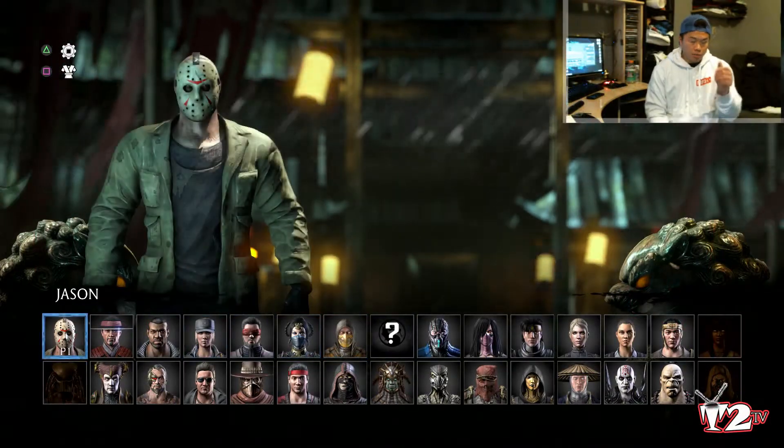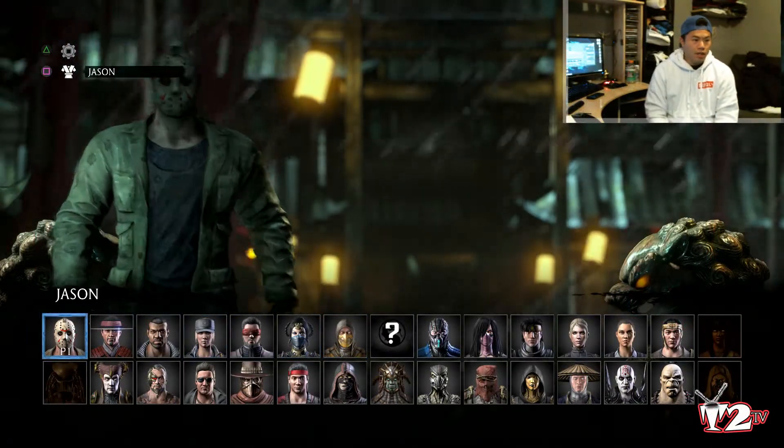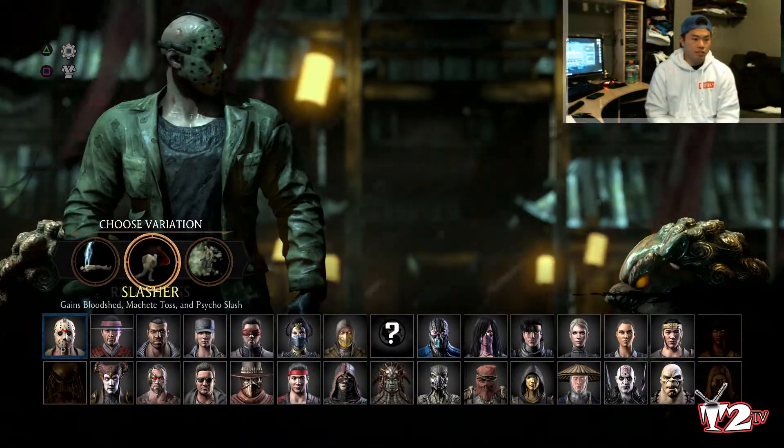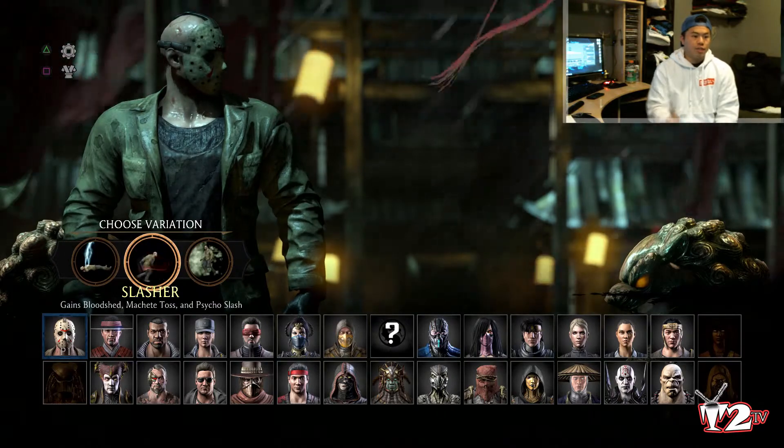A little tip and trick: if you click square with any character, then click start — which is the option button — it'll do the secondary costume. So Jason, his original is green. I'm going to show you black.